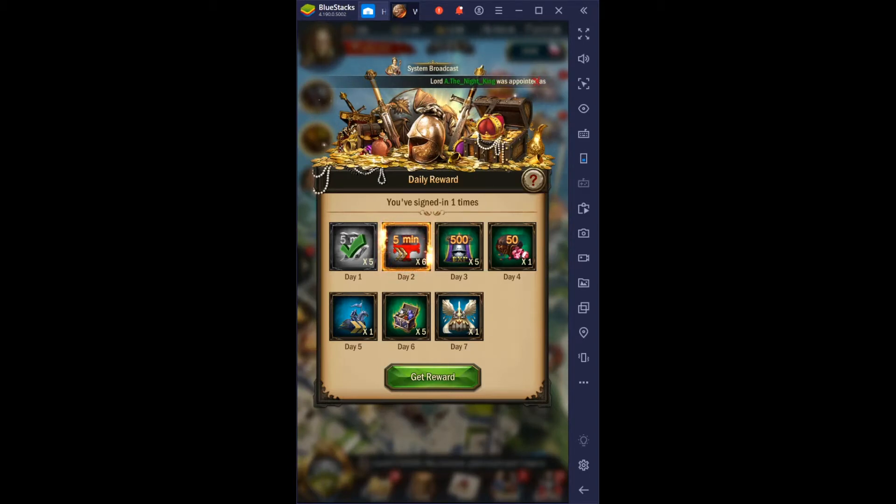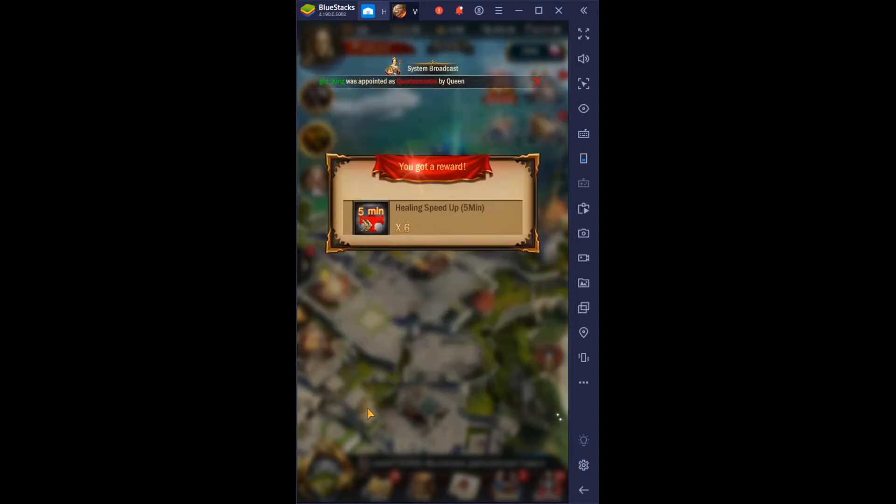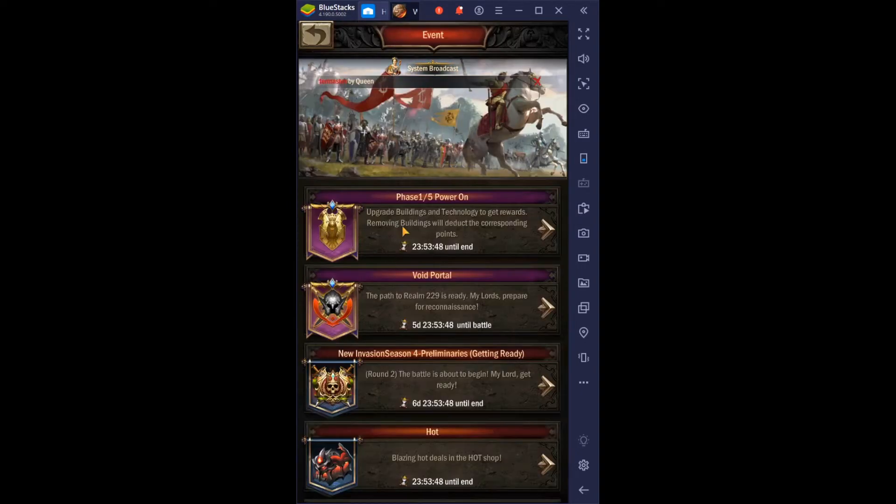Welcome to War and Order. It's the week of missions. Let's see what today's mission is — and it is upgrade buildings.